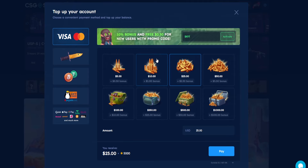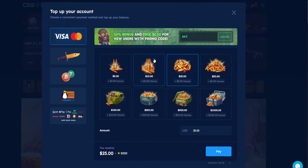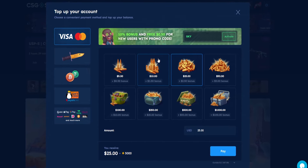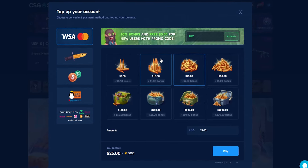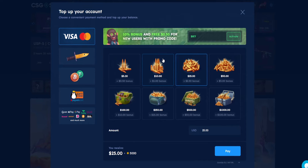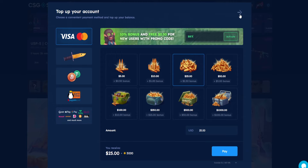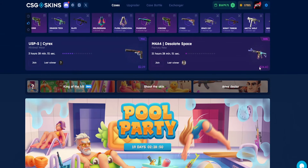Using the promo code lets you open a free CSGO case on the website and also get 10% added onto your first deposit. For example, put in $100 and gain $10 extra; $500 will get you $50 extra. That means free CSGO cases and free skins to cash out.